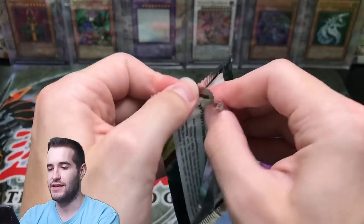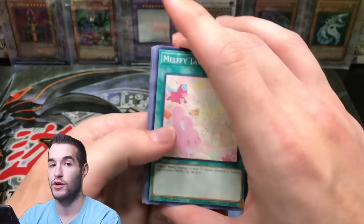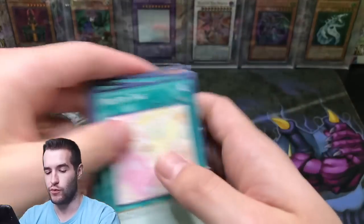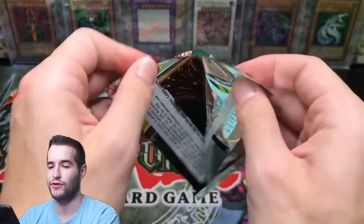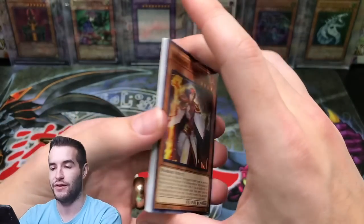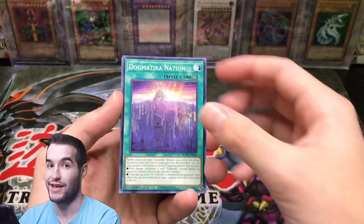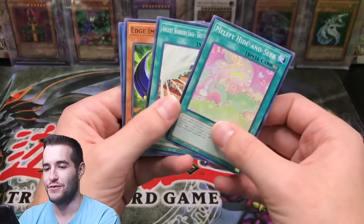Two packs left in this epic opening with some really amazing pulls. I hope you guys have enjoyed it — make sure you guys let me know in the comments your favorite card from the opening. Oliver. Melfi Rabbit. Red Potatin. Final pack — give us the luck for Starlight. Dark Lord Nurgle. Melfi Mommy. Dogmatica Nation. Blizzard, super rare. No Starlight this time.